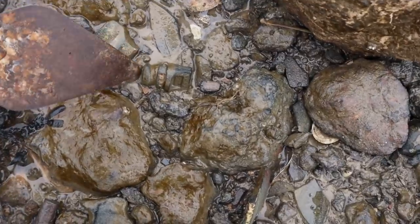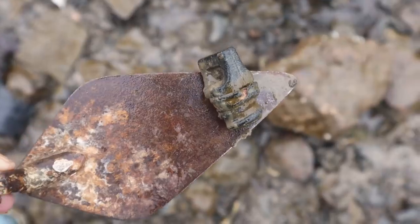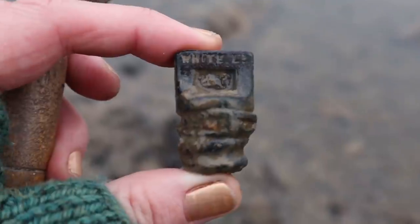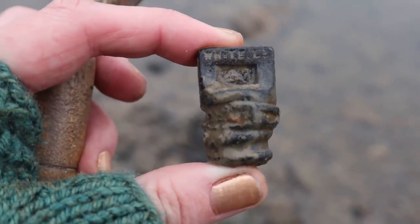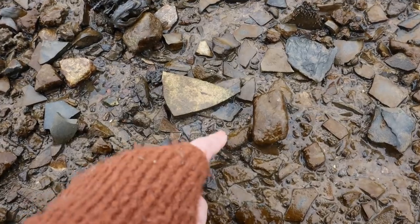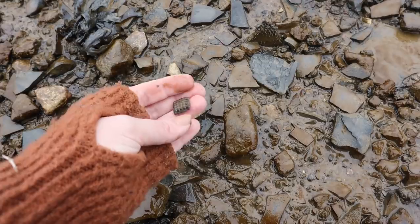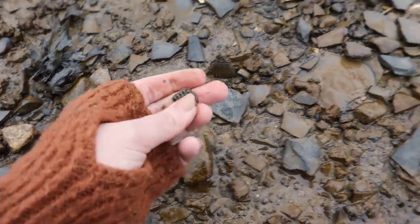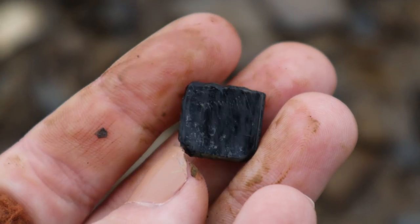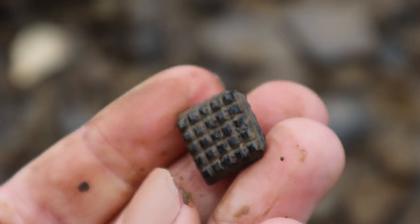It's a very muddy vulcanite — this machine-made one could be turned by a machine. It's very muddy. What does that look like? Is that just broken glass, or is it a tile, or is it some jewelry? I can't tell if it's jewelry or a tile. It's beautiful and it's old.